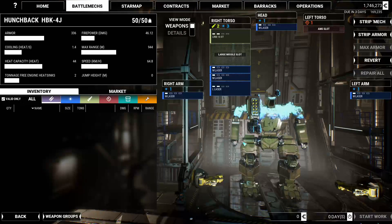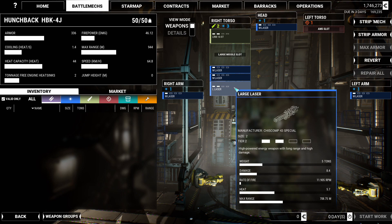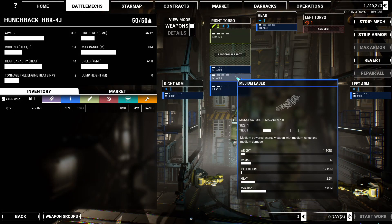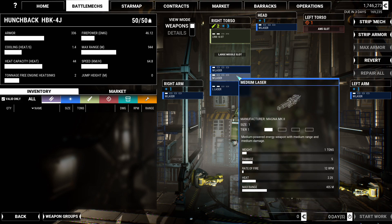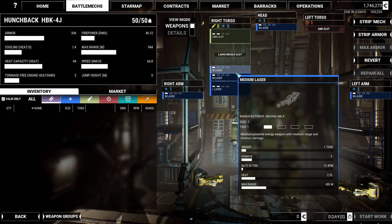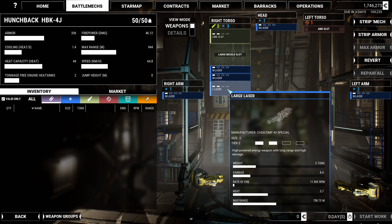This guy though — let's take a look. Large laser weighs five tons, medium weighs one. Damage 8.4 at a rate of 12 RPMs, so it shoots roughly 12 times per minute. I would really like something like a DPS or DPM — damage per minute counter or something. This does about 3.4 damage less. I was thinking maybe I would want to replace a couple of the medium lasers for another large laser. That's clearly not a good idea though.